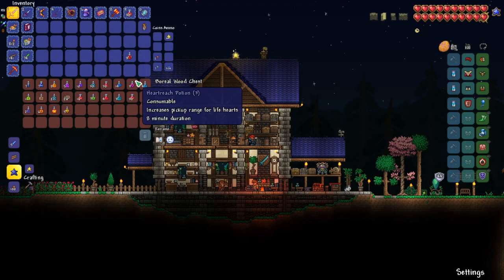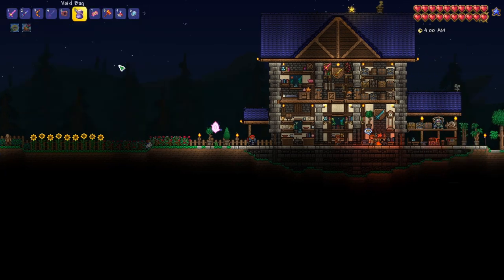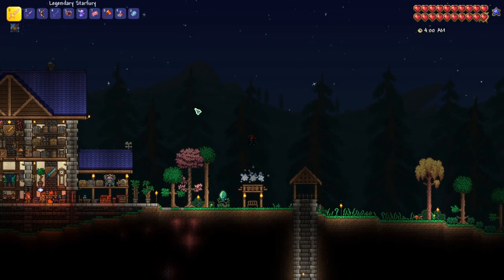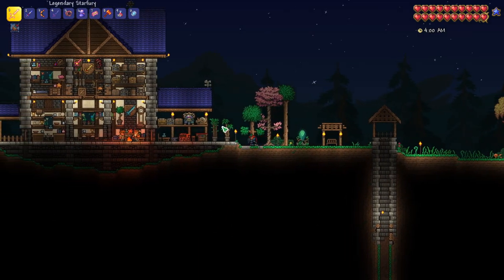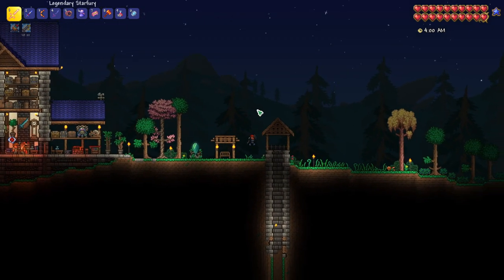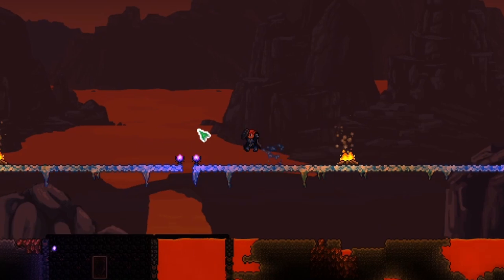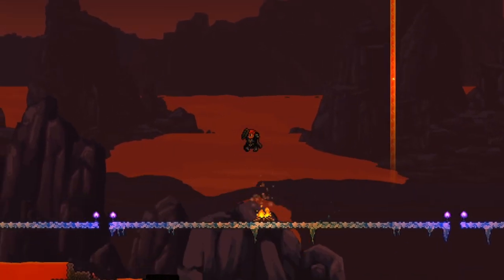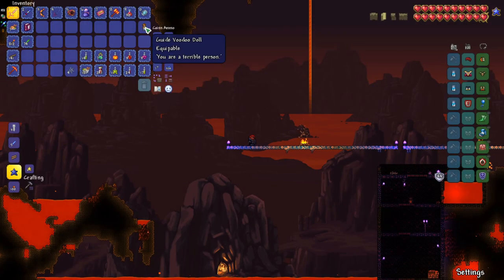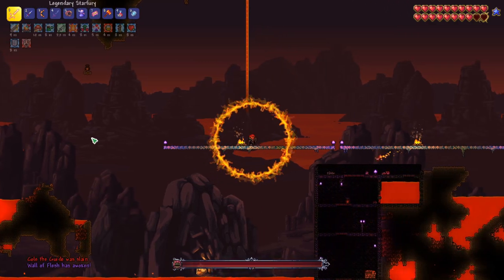Now we just need to pick up all our different potions. With these buffs and the campfires down in the underworld we should be pretty good — we're basically just going to use Star Fury and try to dodge. So let's activate this buff and head down to the underworld to start fighting the Wall of Flesh. Here is our arena — we cleared out so much stuff and you can see we've got plenty of space for our Star Fury to do its thing. Let's apply our buffs, drop the guide voodoo doll, and get this started.